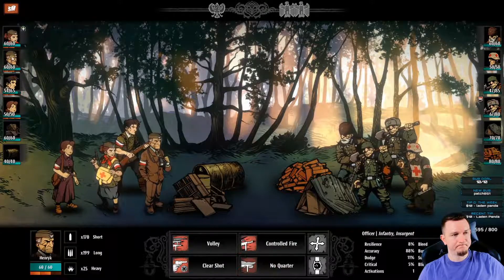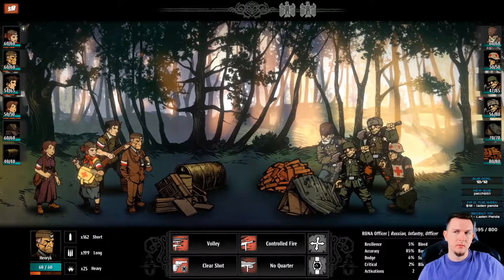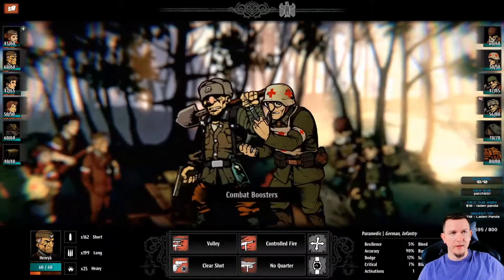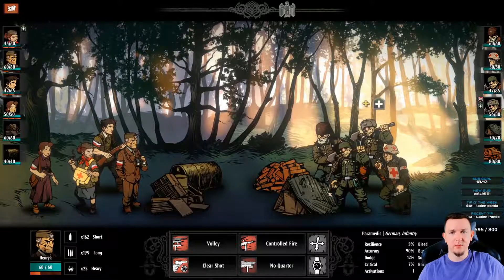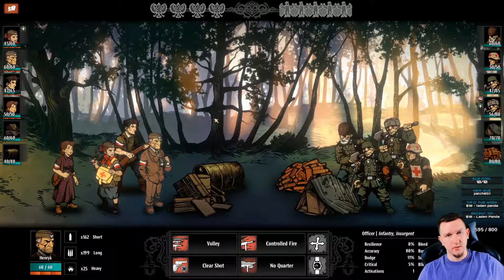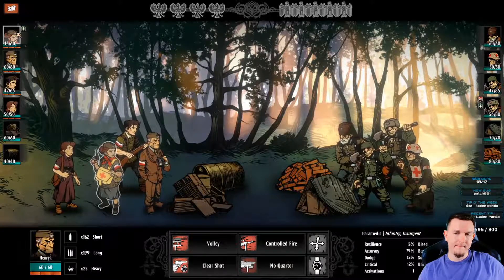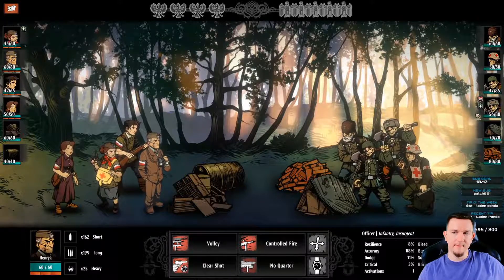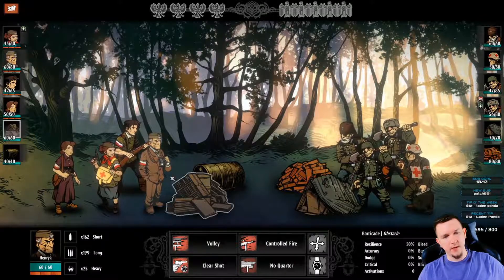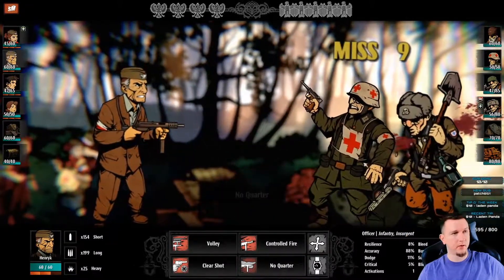I'm going to use no quarter again. Missed. The very first version of Darkest Dungeon was also rough - the graphics and inventory system looked like a whole different game. This guy has cover now - our medic can knock him back if she moves forward one. I should have taken the knockback earlier. Let's start with no quarter to lower their accuracy before they go.